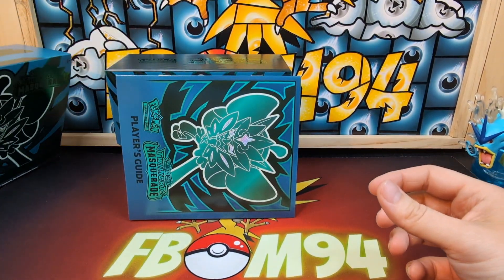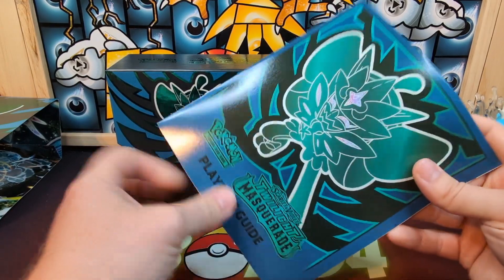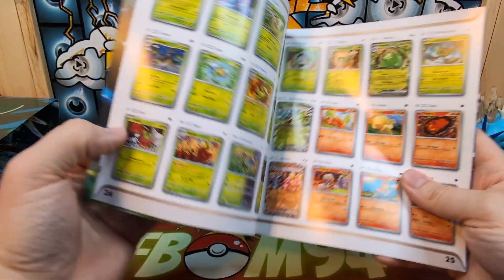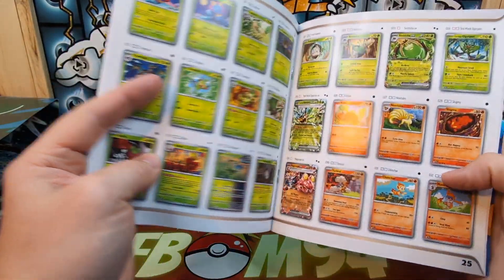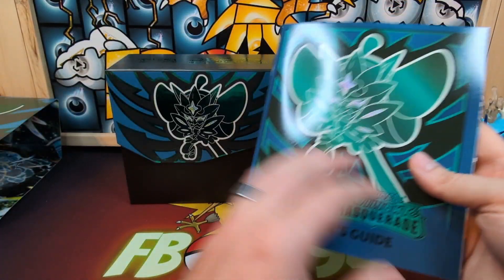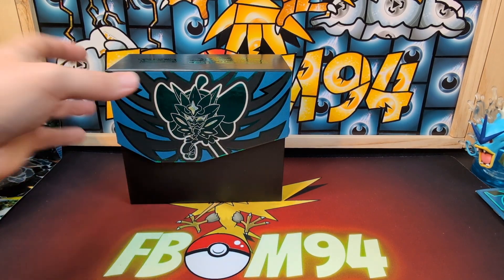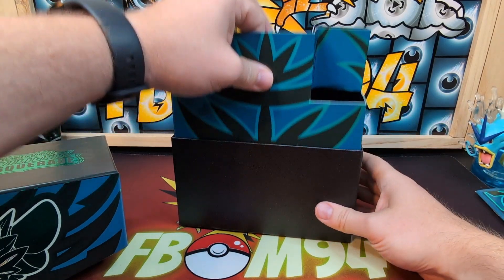I've just been saving all of those, and this is the main reason I always open the ETB — the player's guide. I haven't seen too many of these cards so a lot of them are gonna be new. Of course you always have the list; I always use this for my checkoff, but I'm not even gonna look at that much. I'm just gonna have most of the cards be a surprise.